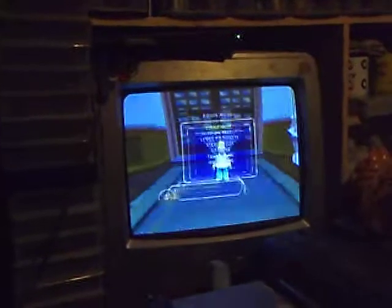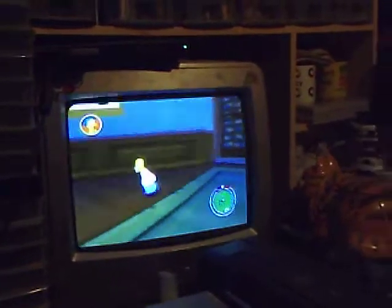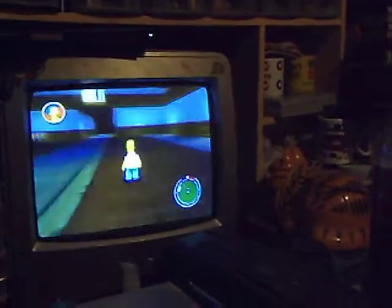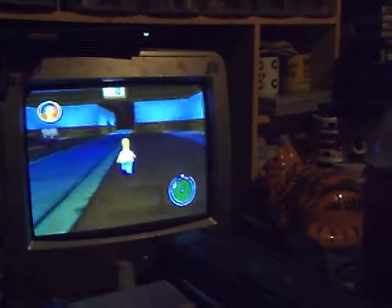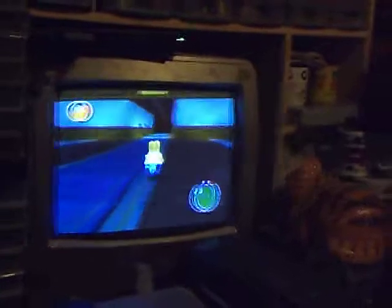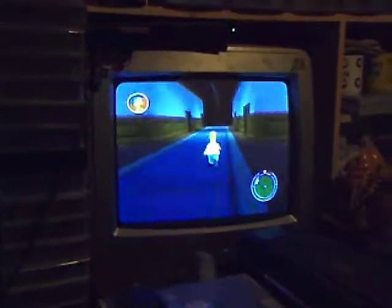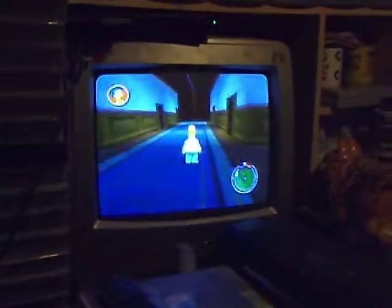Then get out of your car. I think I might be stuck because there's no furniture here to glitch out. But yeah, I am in Mr. Burns' mansion. So yeah, that is the ultimate glitch you can do to date.